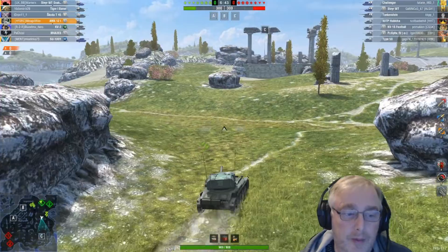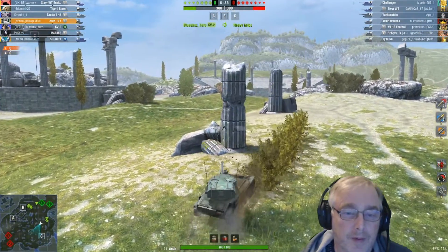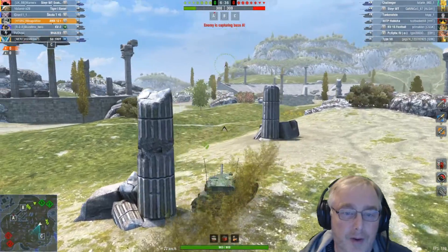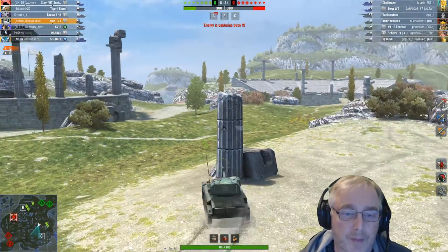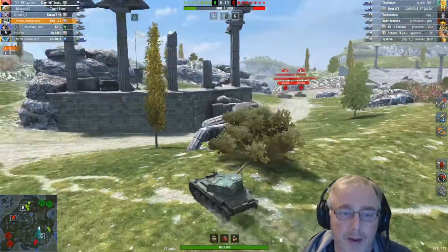You can see a couple of TDs coming with us and another med. The heavies have gone to B - it's not going to be good here. We'll try and spot people coming this way. Those pillars are very handy if you go this way.